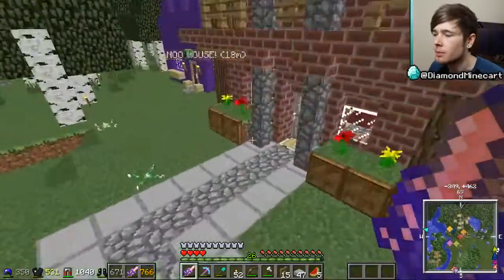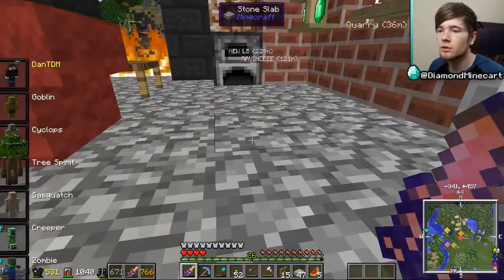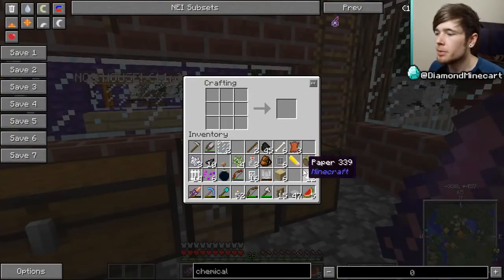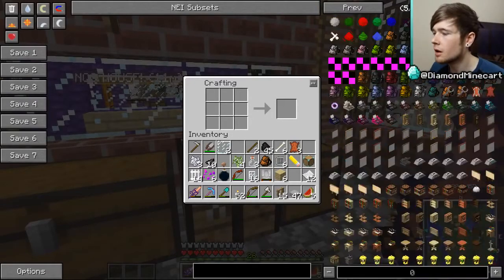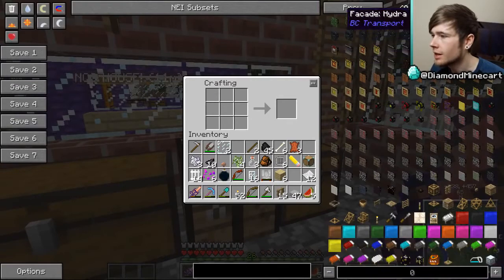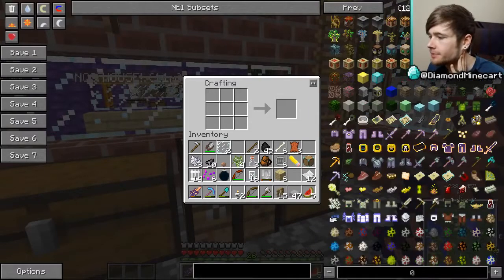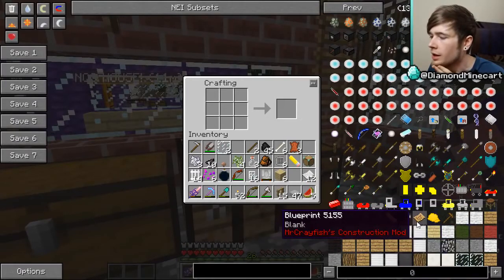We do have sugar cane — let's go make some paper. Let's morph back into ourselves and make some paper. I can't even remember how to make it! There we go — nice. Papers, because we need to start the construction process. Let's go over to the plans — this is the construction section. Oh look, a hat stand! We can definitely use those.